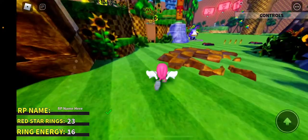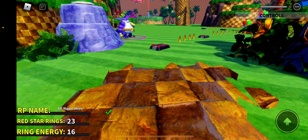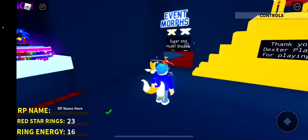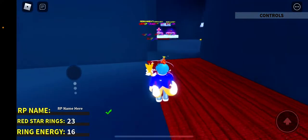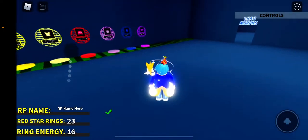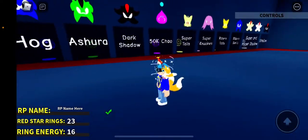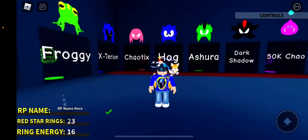Hog and Super Knuckles are gone. You can still get the group badge because you have to join the group. You can't get any of the Game Pass bundles anymore. Oh yeah, there's also the Big the Cat Morph. That's how you get Chaotix — the updated version.